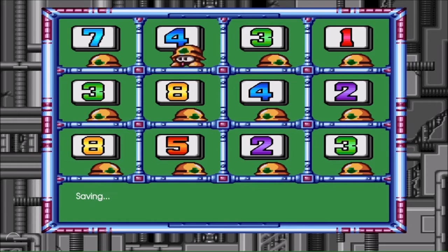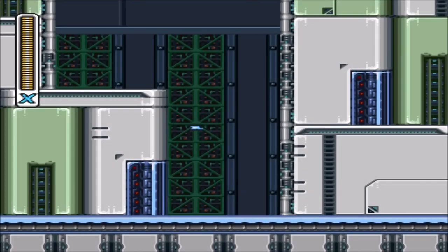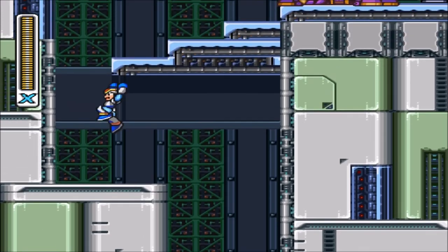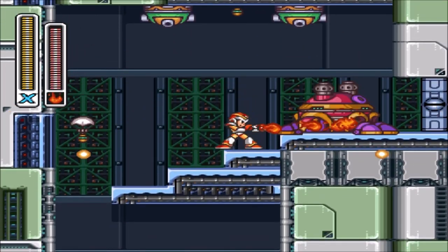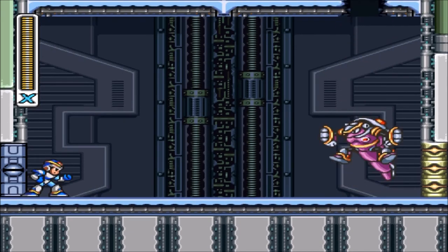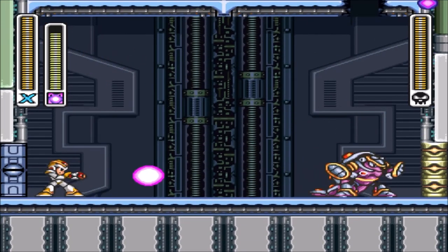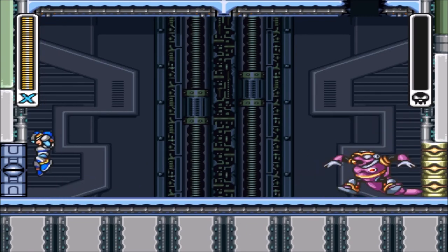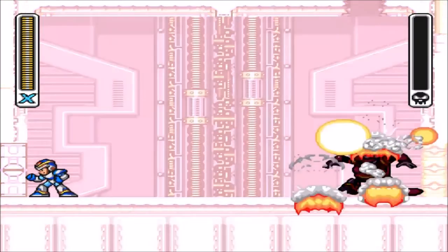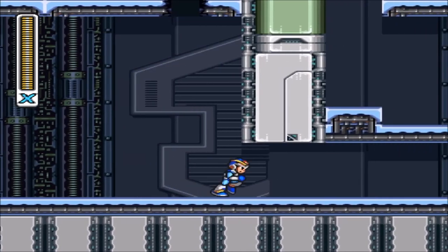Now it is time for the final Sigma Fortress. This part is more of a boss rush — you'll be dealing with a lot of the remaining Maverick bosses again. It's pretty short. I want to show off the Hadouken ability, so we're gonna use it on Armored Armadillo. Attack it with Electric Spark to remove the armor — now he's just plain Dillo. One shot with the Hadouken and it defeats him so easily. We're gonna do a little speed-up right here.